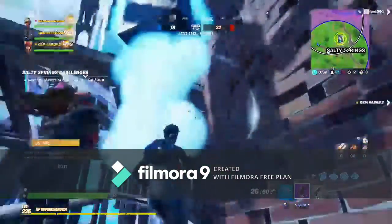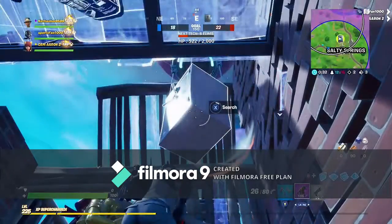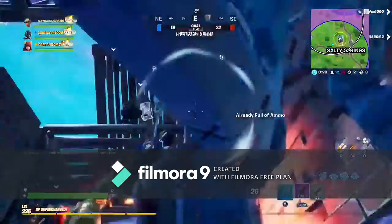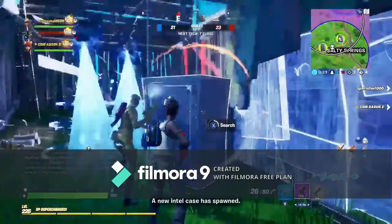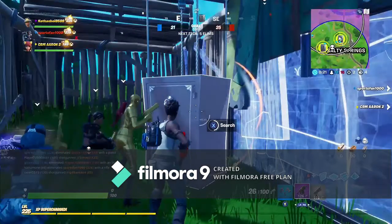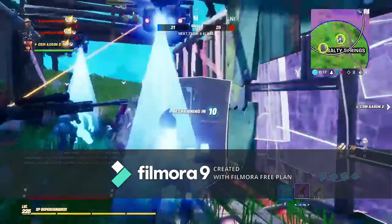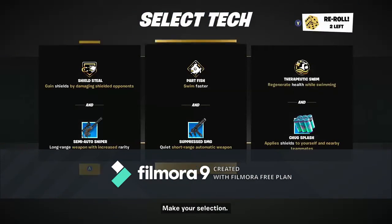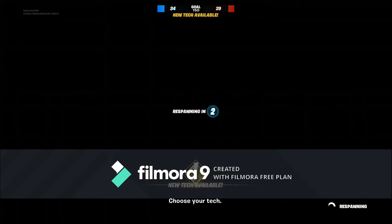I can do damage to players at... Oh, Salty Springs. I forgot you could do that. Guys, protect me. Don't let it — put a roof. A new intel case has spawned. Come on, guard, guard, guard! Building the wall. An intel case has been — make your collection. Yes, we got it. Semi-auto sniper, boys. Let's go.